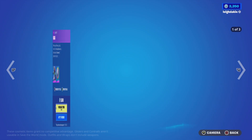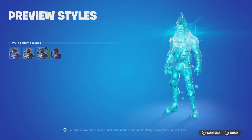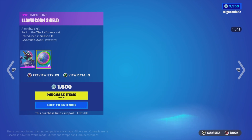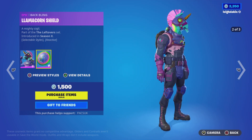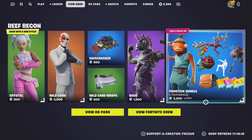You've got the Flash outfit for 1,500 V-Bucks and it's got creepy styles — hero, Malta, Malta glow, and dark. There's going to be a variant of this in the item shop soon. It's also got the shield, selectable style, and reactive. You've got the Fish Stick bundle for 2,200 V-Bucks.